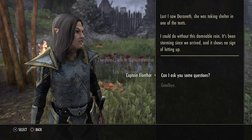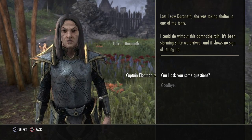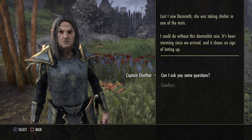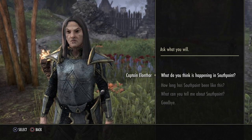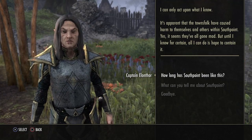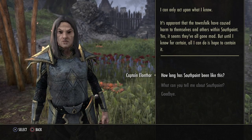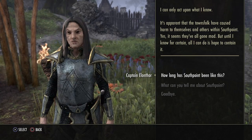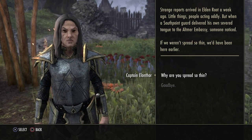I'll speak with her. You should know Darineth has some sort of position in Eldenroot — she's far less prickly if you show her some respect. She was taking shelter in one of the tents. 'What do you think is happening in South Point?' 'I can only act upon what I know — the townsfolk have caused harm to themselves and others.' Strange reports arrived in Eldenroot a week ago, and when a South Point guard delivered his own severed tongue to the Altmer Embassy, someone noticed.